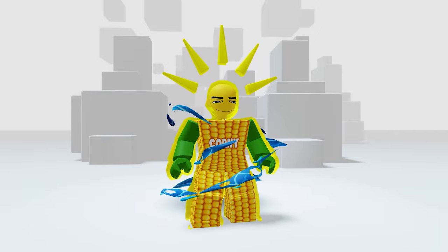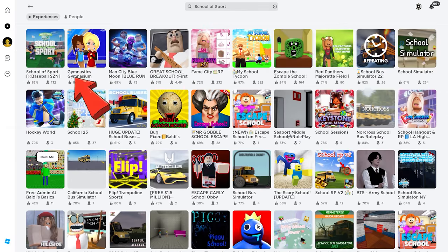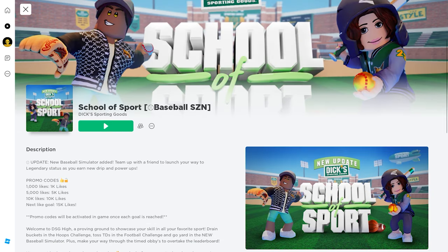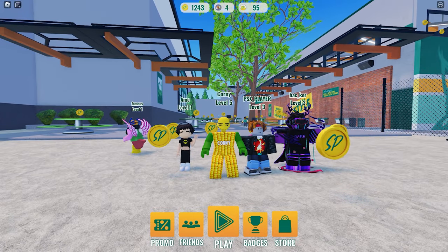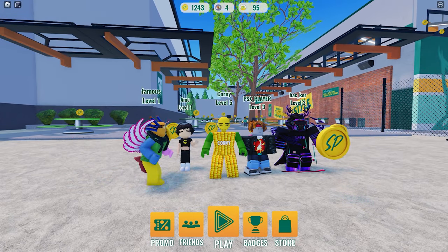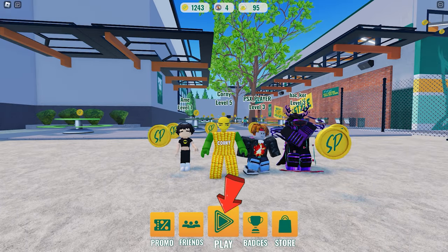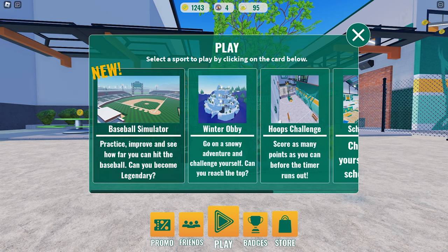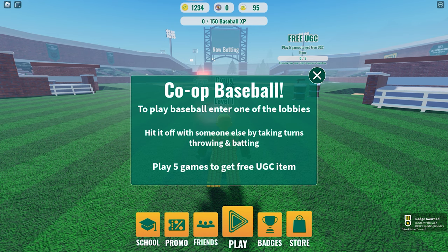Join this game called School of Sport by Dick Sporting Goods. To get the free UGC head item, all you need to do is play the baseball simulator — it's super easy. Click the Play button at the bottom of your screen and choose the baseball simulator. After teleporting, you need to play baseball five times.